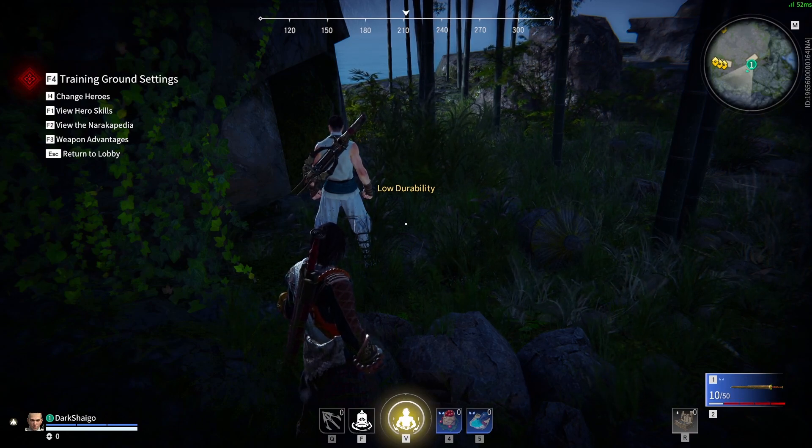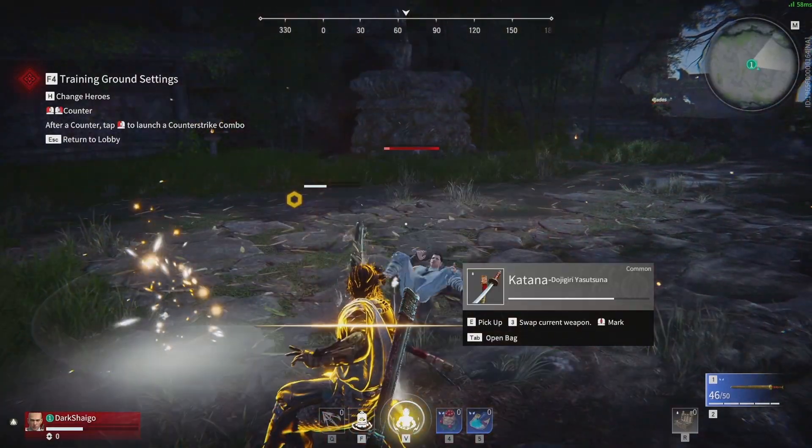The thing about attack cancelling is it's really good for baiting out parries, because a lot of players will expect you to do a 3rd focus attack after your combo. But if you do an attack cancel, that'll throw them off guard and allow you to get an easy strike off.